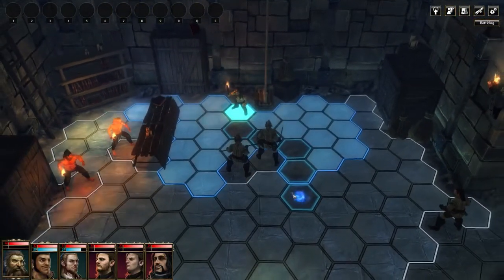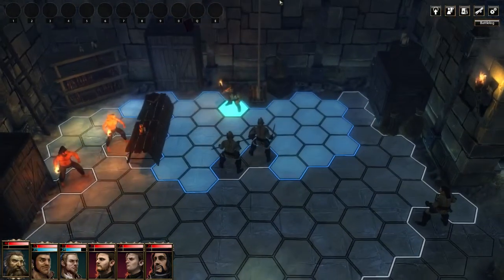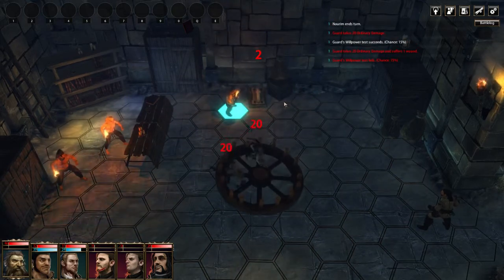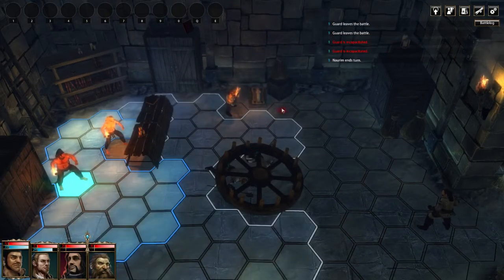Whenever you go into a combat map, the first thing I like to do is press the V key. The V key is the default key - actually it's the only key because you can't change the keys in this game - it's the key that highlights where things are on the map, and specifically where items that you can interact with are. Take Norim for instance - he can interact with the chandelier, which makes pancake of those two guards, evening the odds from three to one.